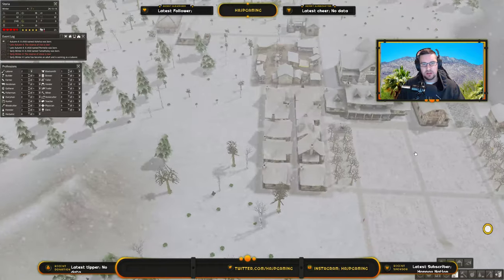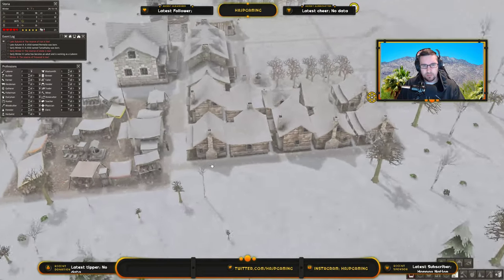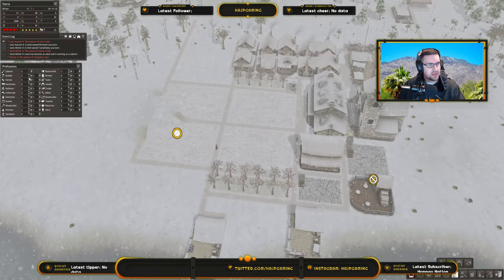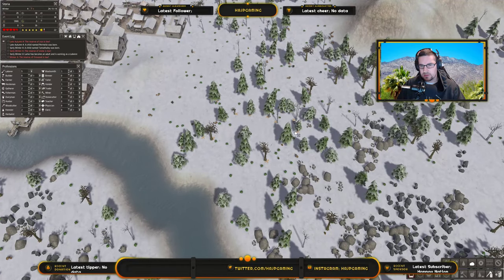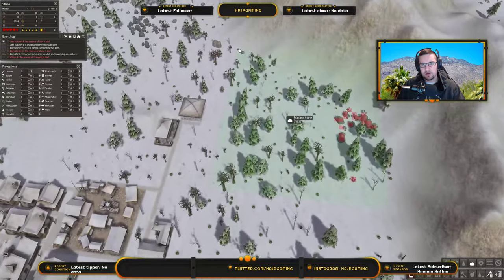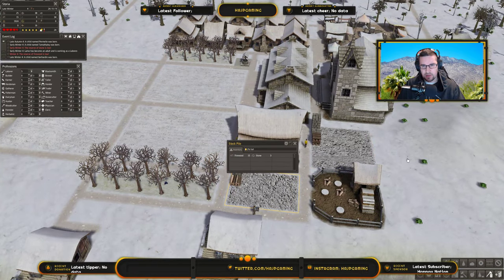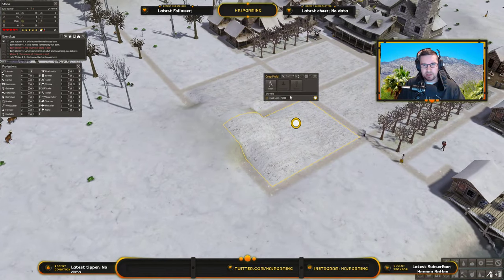I need to make sure that we have everything else sustained and running smooth. Food seems to be pretty good. We can get these people off labor and off builders now, and let's just start chopping down some trees. Let's collect some of this stone over here — get that there and really start loading up our stockpiles, because as you can tell they are very, very low.